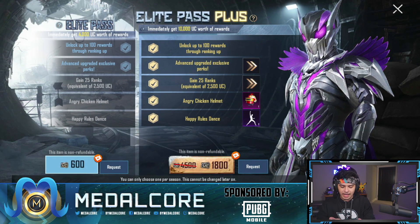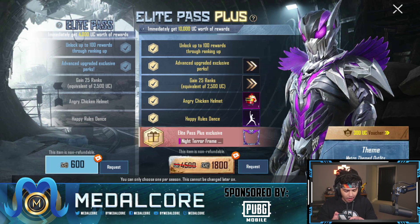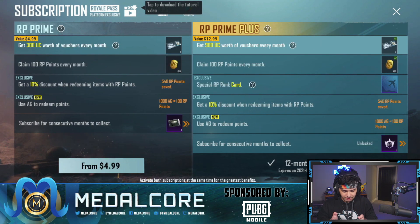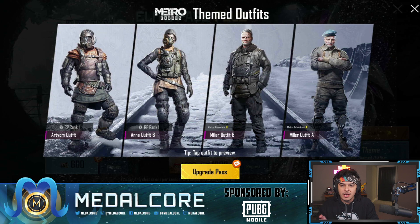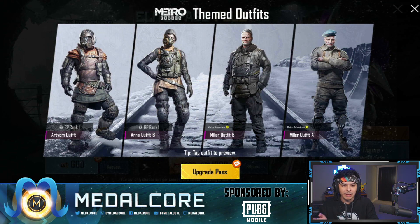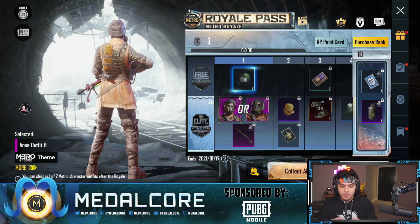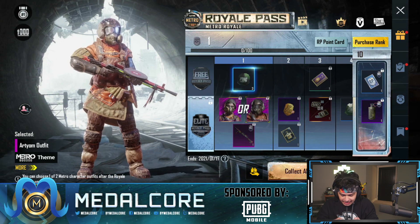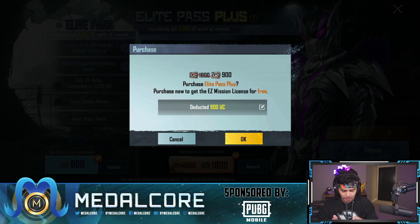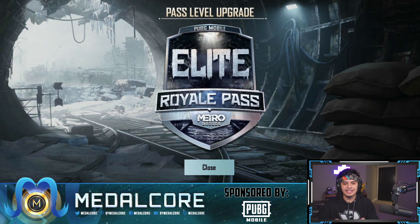Let's upgrade this bad boy pass. It looks like you get a special frame — the Night Terror frame, Happy Rules dance, and the Angry Chicken helmet — Metro themed outfits and a 300 UC voucher. We have the Artyom outfit, the Anna outfit, the Miller outfit B and Miller outfit A. You can choose one. I love the thick outfit — that one looks so sick. All right, upgrade pass — 1800 UC is what we're going for.